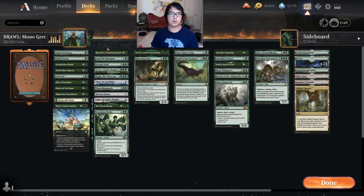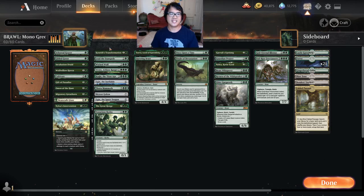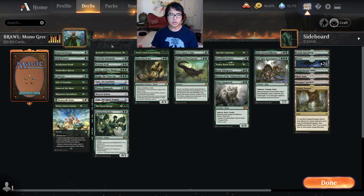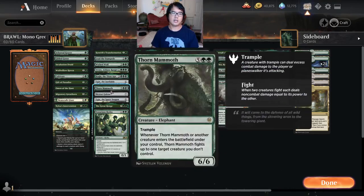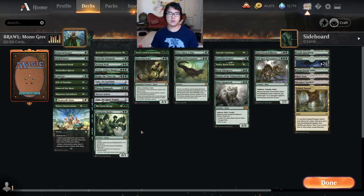At a minimum they're going to trade, and at a maximum they're going to stick around on the board and continue to deal damage through combat steps. I really like this fight package — this brawl fight package — and I really like these other spells that also allow you to take their creatures off the board.